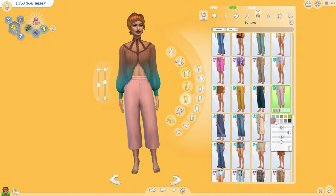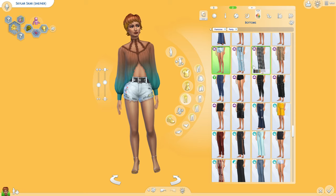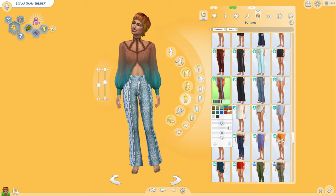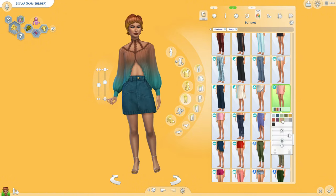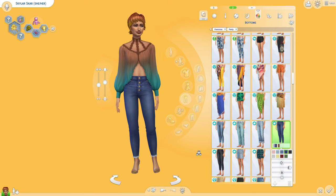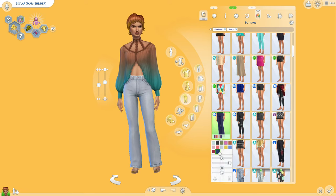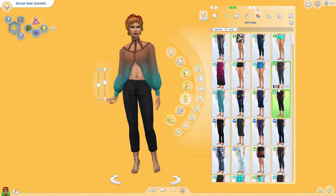I don't think she can max two careers on her own — maybe she can find someone or I can make a sim for her to find. That could be fun. Anyway, this is the second party wear outfit and I really love this top — it's so beautiful.